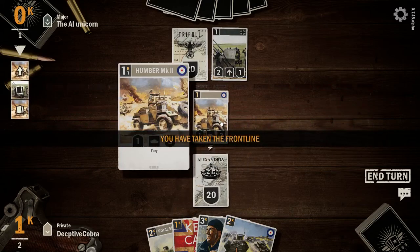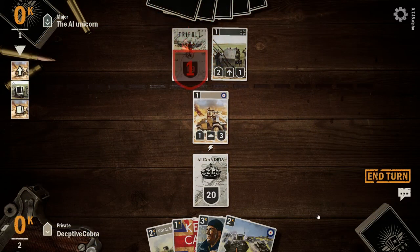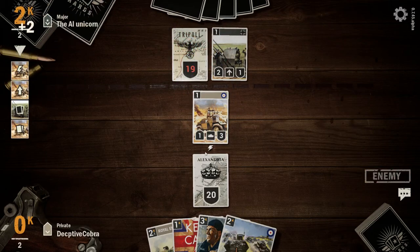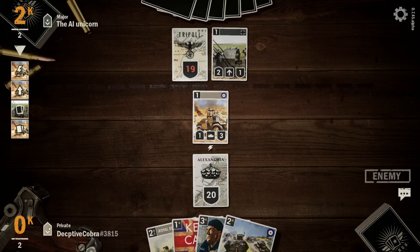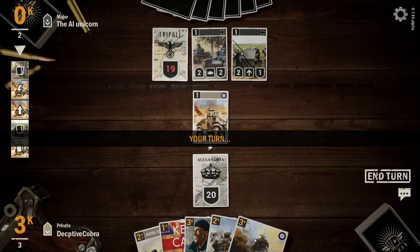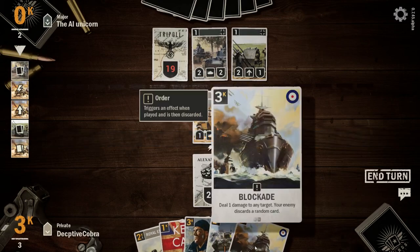We'll move ours and do one damage. So you can move as long as you've got enough energy, and then you can attack. He's dropped a Panzer 38, so now we can play For the King: deal one damage to any target and your enemy discards a random card.